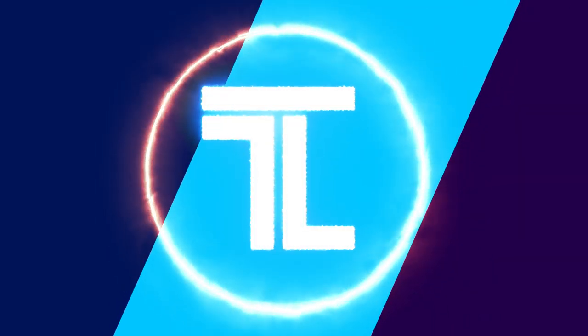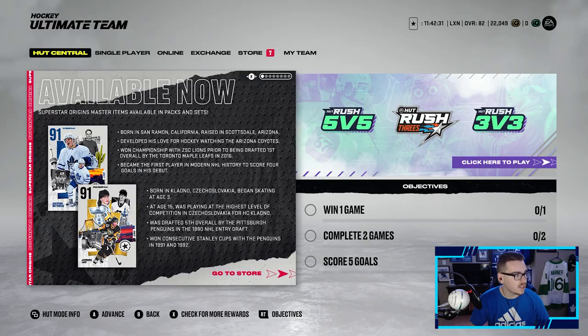EA accidentally dropped the first event in NHL 22. What's going on LieferNation, it's Liefer back again. Today we are going to be going over the new events and opening up some big boy packs. The sets have not released yet — they will be releasing today at 5 p.m. Eastern Standard Time. We're going to go through the new cards that dropped and then open up some packs. Superstar Origins master items are available in packs and sets.